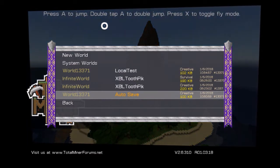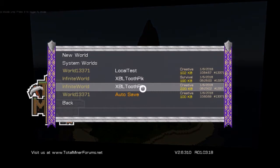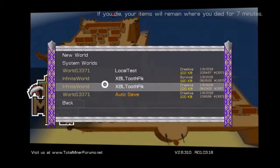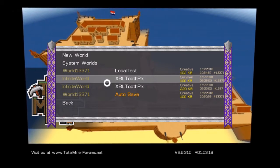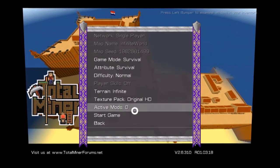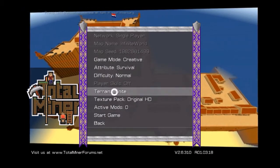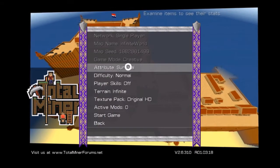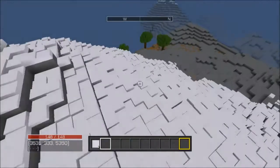Hello guys, welcome back to another video. Today we are actually going to be playing on XBL Toothpick's world. One of the other members already did this, but ours is going to be different — we're actually going to see if the world is actually infinite. So basically my plan is that we enter the game, should be able to fly and stuff.